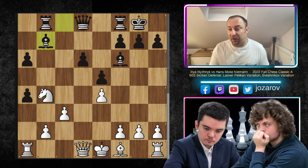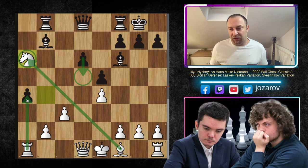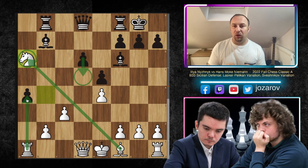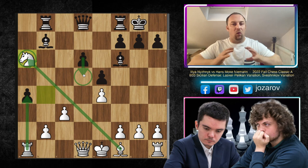Knight to B4 gives Hans Niemann comfortable play now. The pawn was hanging on A6, but also there is the threat of a fork on C6, so Hans has to play Bishop to B7. Now Niznik has his pawn back, but notice one of the main strategic ideas for Black in the Pelican Laskar: the D5 breakthrough - and that's something White should never, never allow. You have created some tactical opportunities on the queenside, an active Knight, some kind of attack, but the D5 progress will come, and that's the main issue.